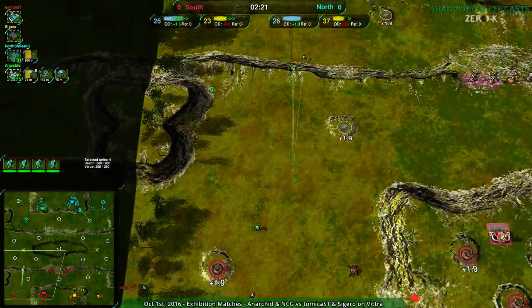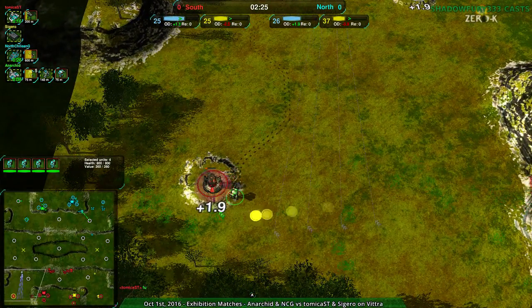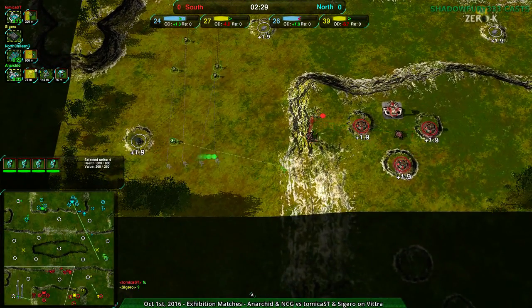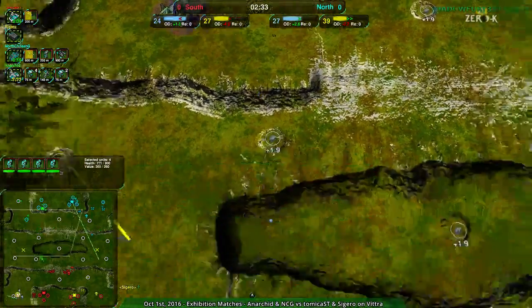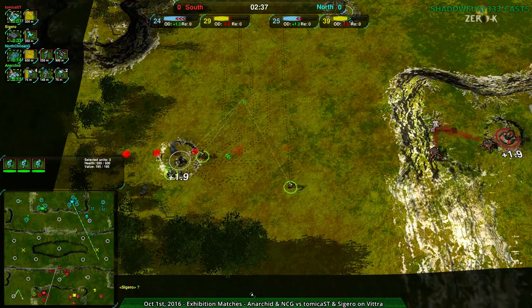No one's playing vehicles so they can just go over the sides. Anarkid doing some raiding coming in over on the western side, getting rid of one of Atomica's metal extractors. Looks like neither Atomica nor Sigeru are particularly confident in their ability to raid forward — much more focused on defense.